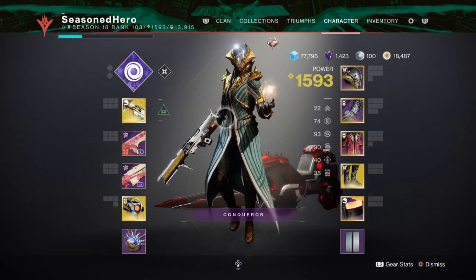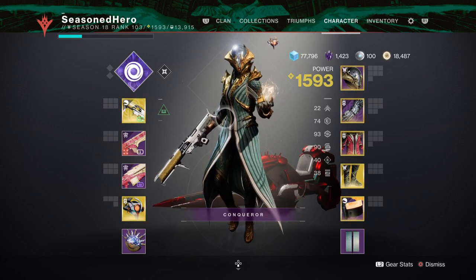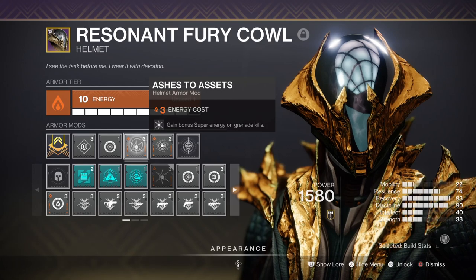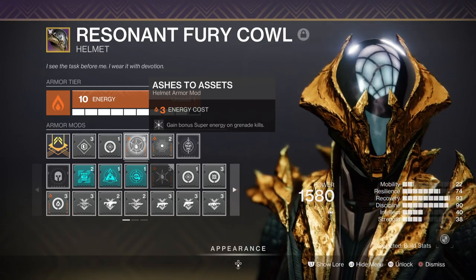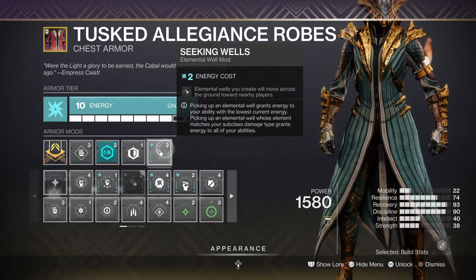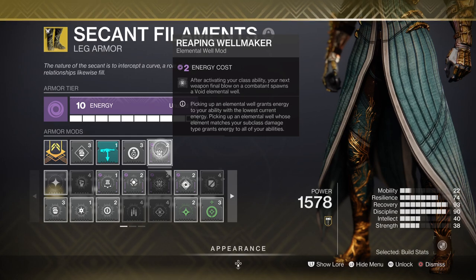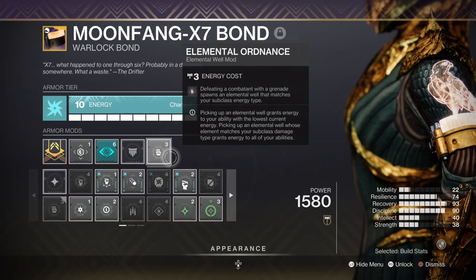The stats will be 17 in Resilience, 19 in Recovery, 19 in Discipline, and 14 in Intellect. Key mods to have are Battle for Whelm for 2 Elemental Wells, Frontal Wisdom for a 50% Intellect stat boost, Seeking Wells for turning Elemental Wells into Tracking Wells, Reaping Wellmaker for creating Wells on kills after using your class ability, and Elemental Ordnance for creating Wells via grenades.